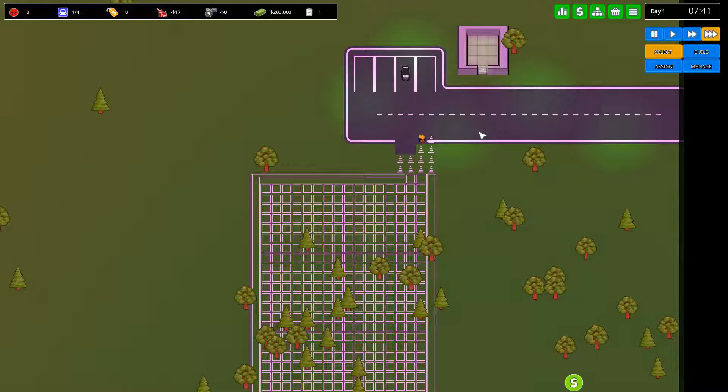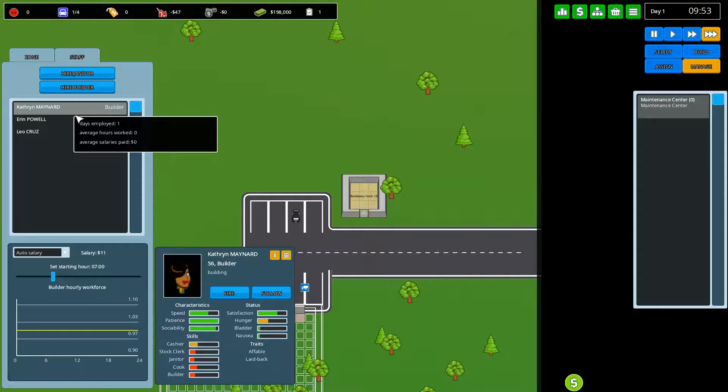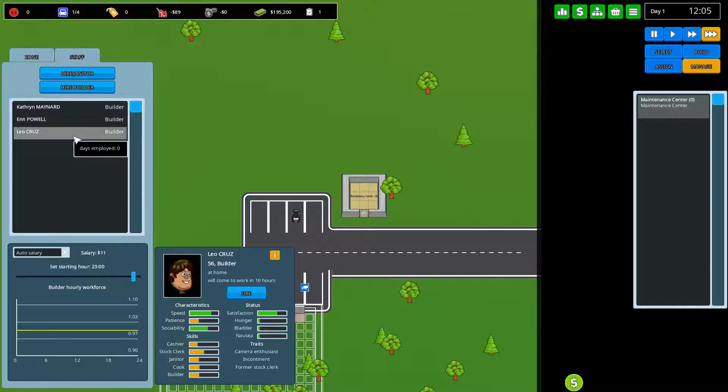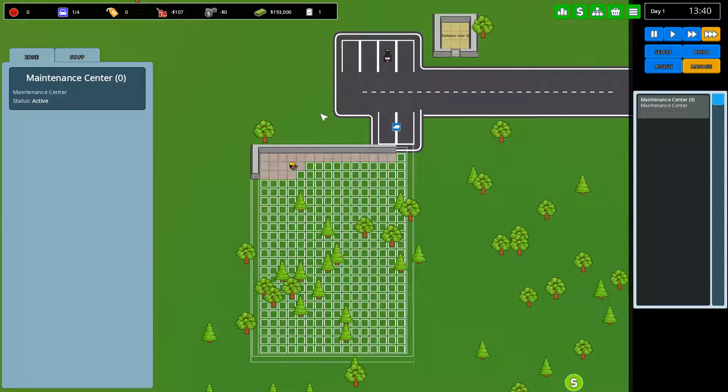Our builder is now starting to work — we actually have three builders. If we go to Manage, we can see our maintenance center and three builders. Employees work roughly an eight hour shift. Katharina Maynard starts at seven, Erin Powell starts at three, and Leo Cruz starts at eleven. So it basically covers through the whole day, which means you don't have to worry about stuff not being built during the night.